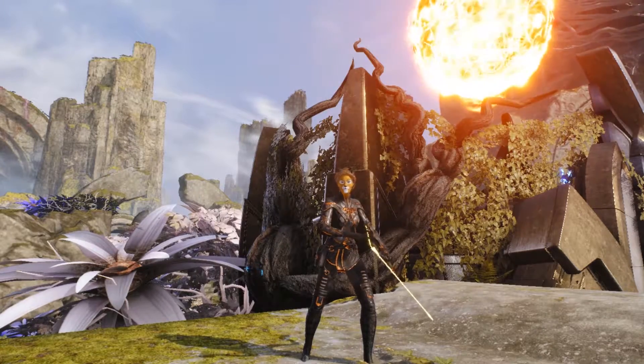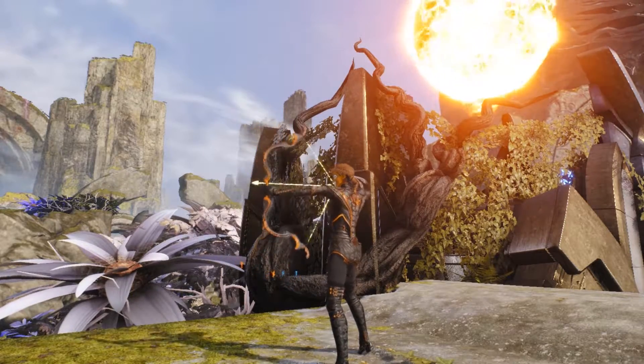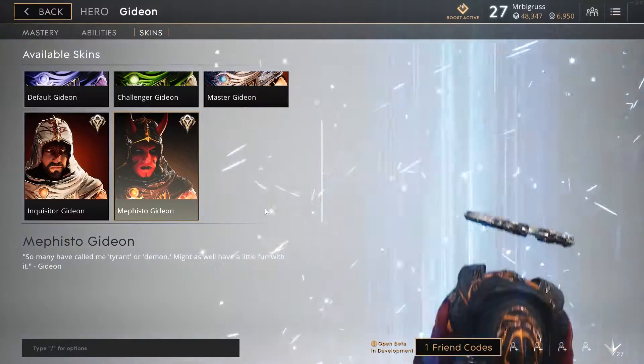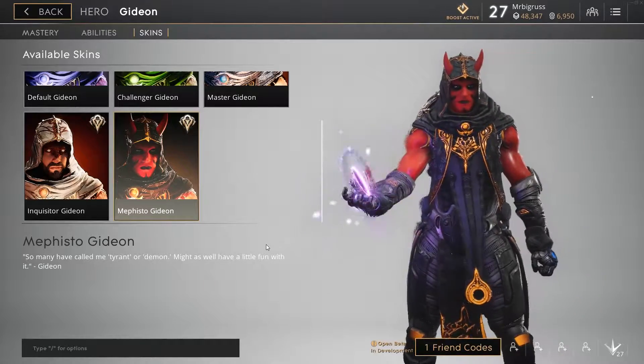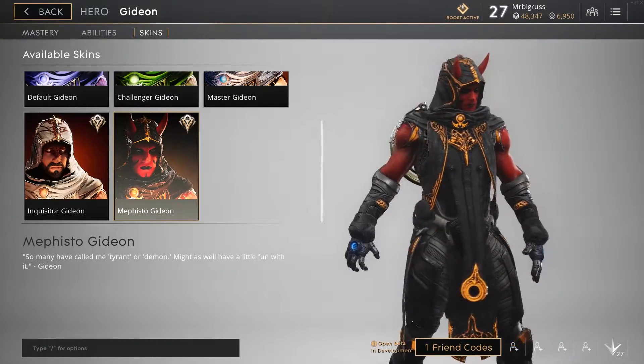If you're not lucky enough to win one of these skins during the Shadow Eve event, you can pick them up on sale from the 25th of October to November the 6th, with a discount bundle available as well. If you are lucky enough to win a skin and still want to pick up the whole bundle, they will give you a discounted price. Good guy Epic.